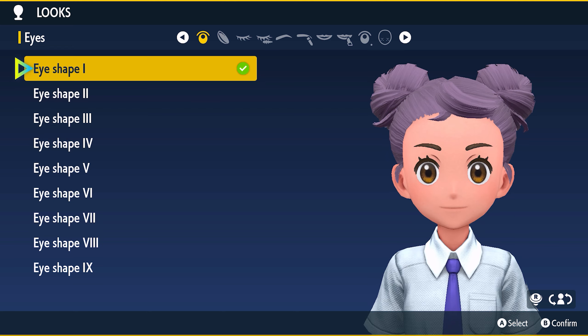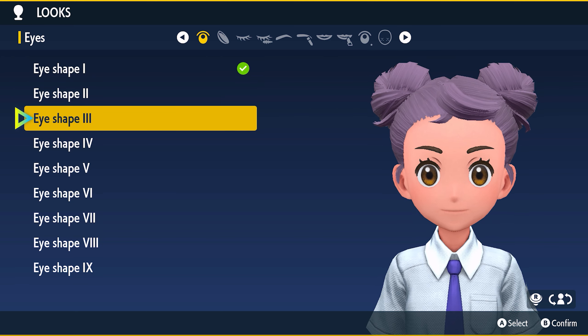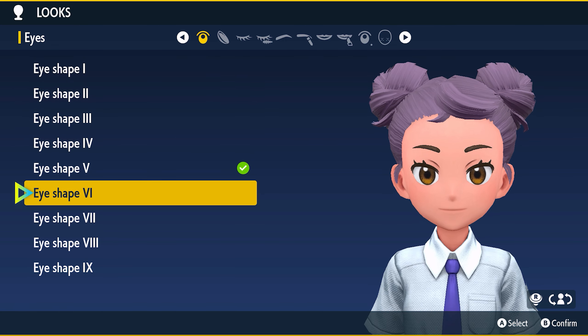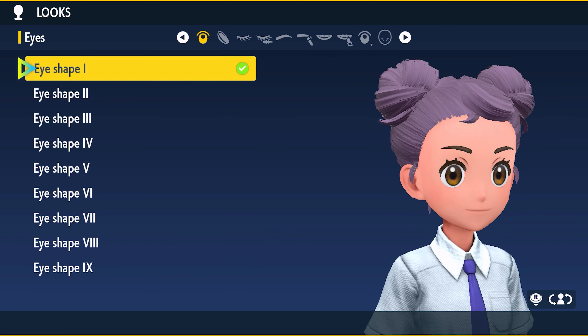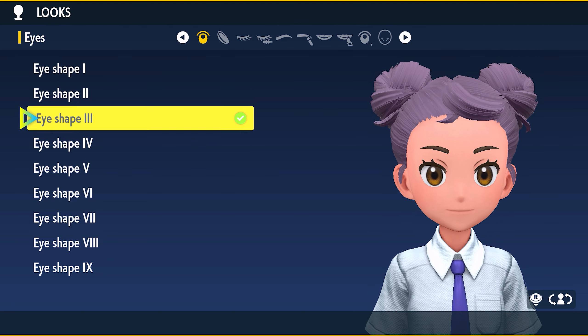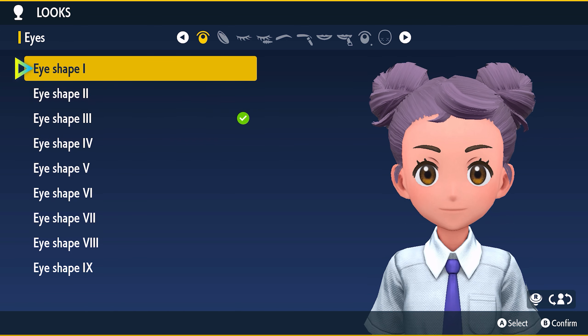Let's change our look — sorry if you can hear my... Oh wow, there are lots of customization options, which is nice. We've definitely never had this — in Arceus we did not have any. Even though Arceus wasn't technically the last main line — Sword and Shield was. We'll go with this one.